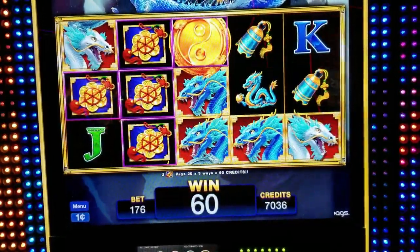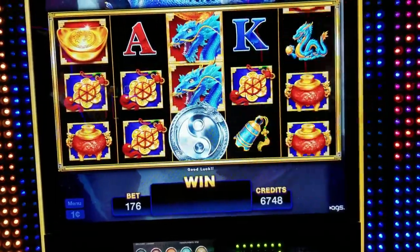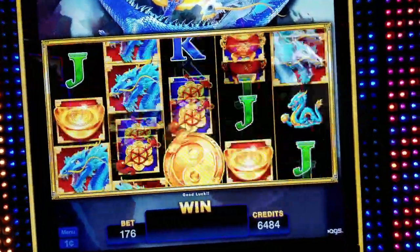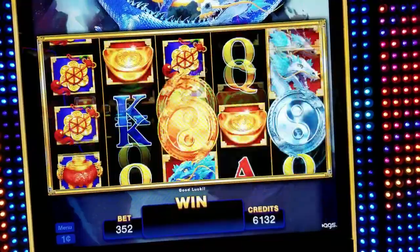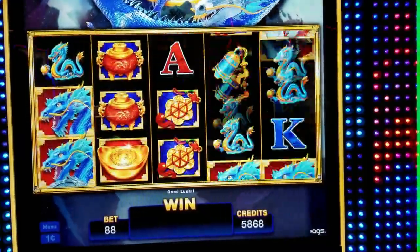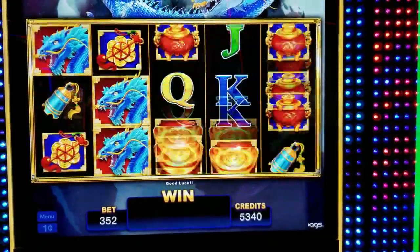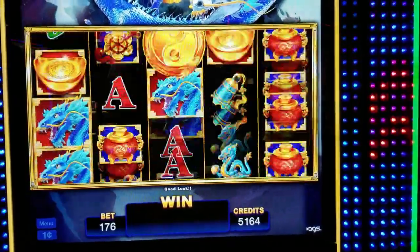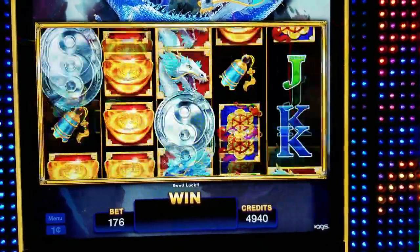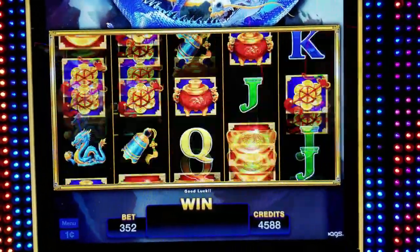Come on, bonus — let's get you. My other neighbor got the progressive pick over there. How lucky. Come on, bonus. This game is not doing much right now. My neighbor got that now — is it going to be re-triggered? It's a big line, it's going to hit $40. Wow, very nice.